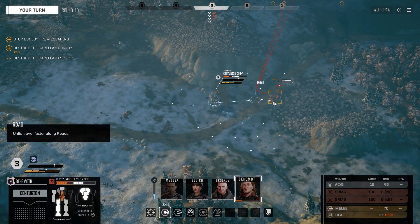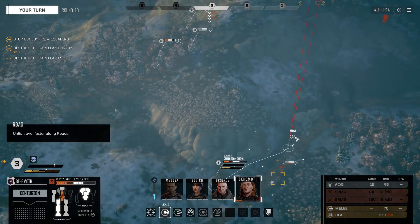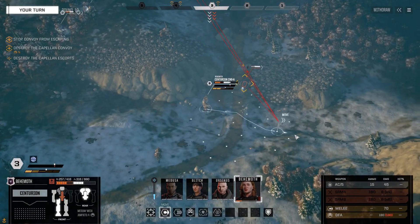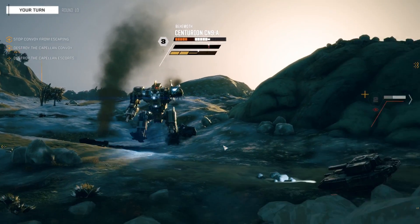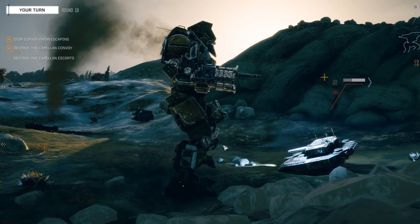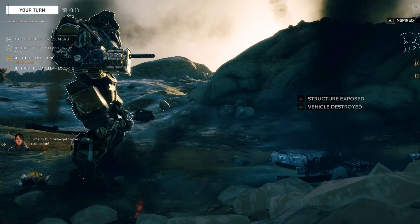At this point I'm just going to punch this thing and eject. I don't like this at all - she's just taking too many head hits here. And the SRMs are gone at this point. We're going to pray that we don't get wrecked here. This is probably way too risky. I'm going for physical attack. It's time to bug out - get to the LZ for extraction.